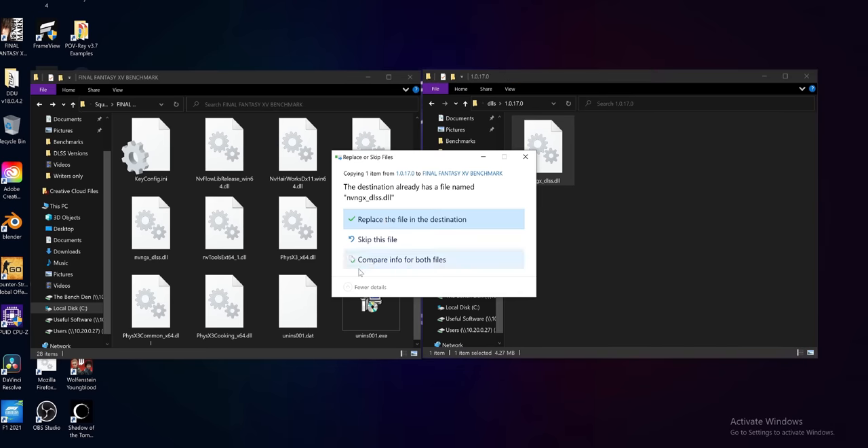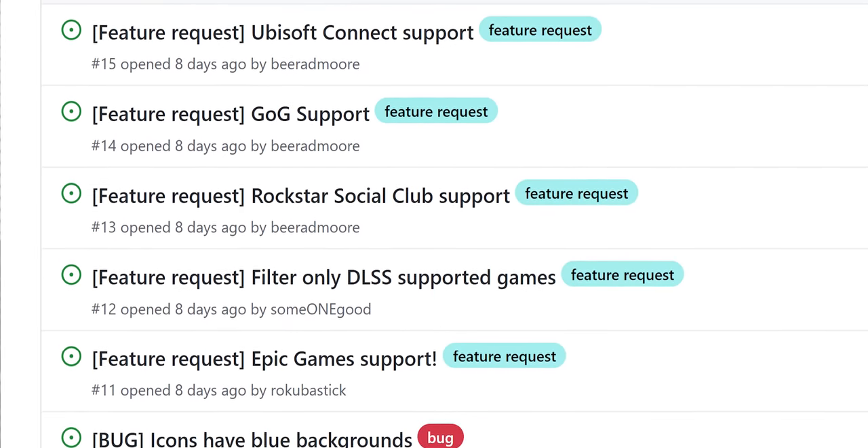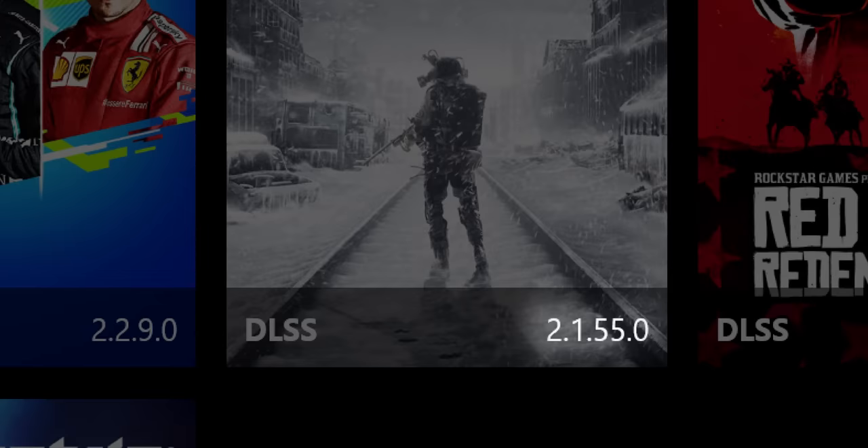With that done, we can finally do the swap. You can do this manually for any game with DLSS, but DLSS Swapper only supports Steam games right now. There's also no filter for non-DLSS games yet, but you can tell when a game supports DLSS by the version number in the bottom right corner — that's the DLSS revision it's currently using, and if you've never swapped DLSS before, it's the version the game shipped with.